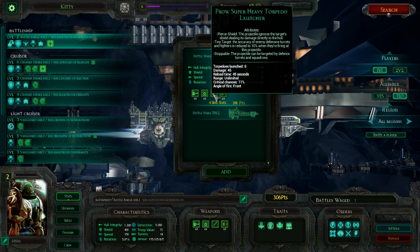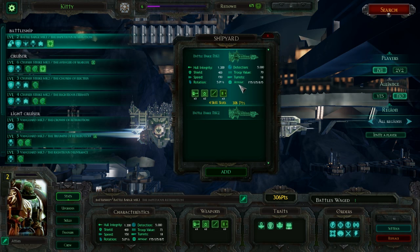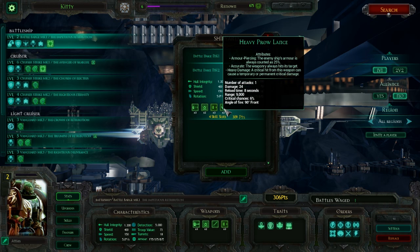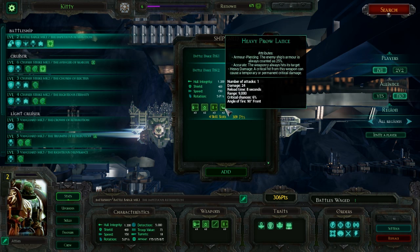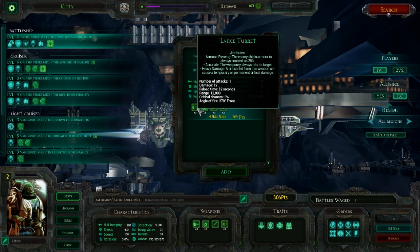It also has the Prow Super Heavy Torpedo Launcher — six shots — and an Ordnance Launch Bay with three fighter squadrons. It's a progression: one, two, three carriers. Lastly, you've got the Battle Barge Mark II — a lance-focused variant replacing the torpedoes with two heavy prow lances. That's a pretty decent switch, going from six torpedoes to two heavy prow lances, whereas on the cruiser you'd switch from six torpedoes to just one heavy prow lance. It also replaces the heavy bombardment cannons with lance turrets, which have much better range but damage per second is way, way worse — a third of what you'd get from the Battle Barge Mark I.